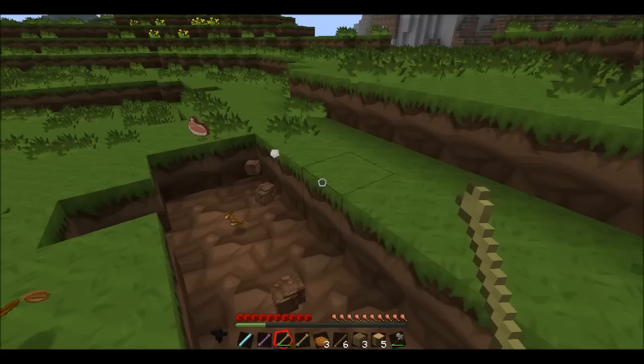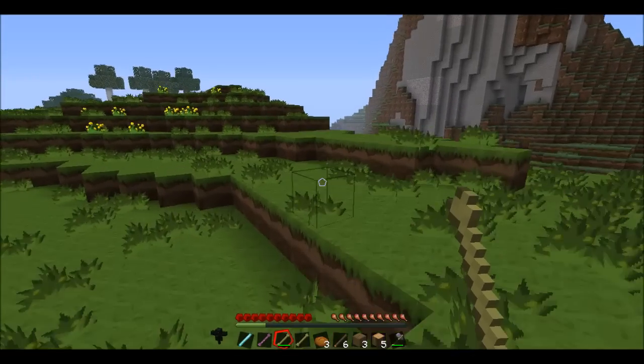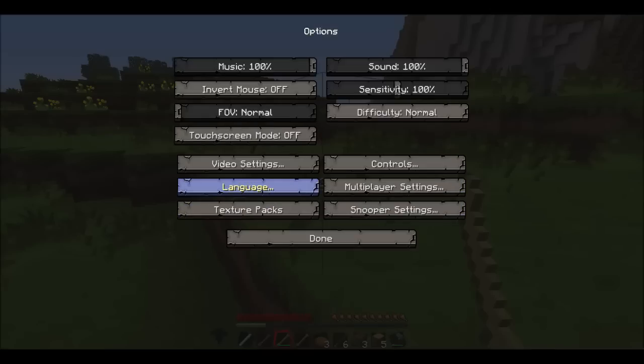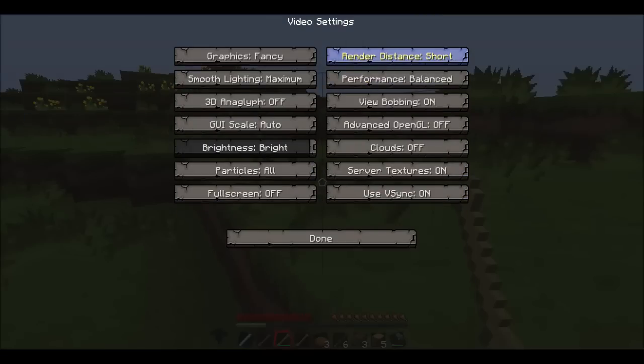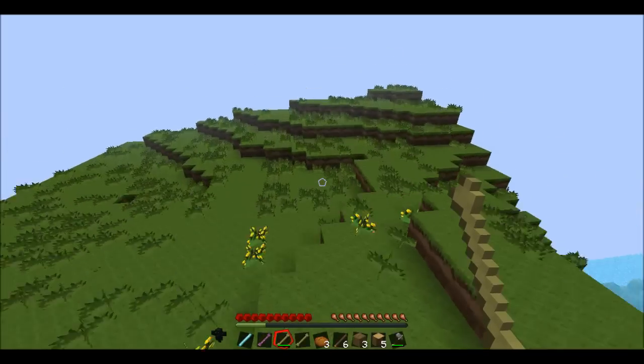Some of these abilities are sort of like cheating, because the pig — whenever you use the ability it gives you cooked pork chops, and then the cow gives you steak.